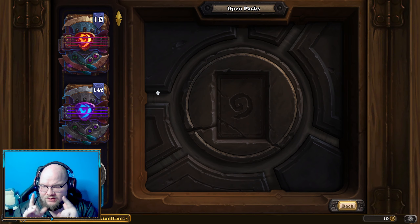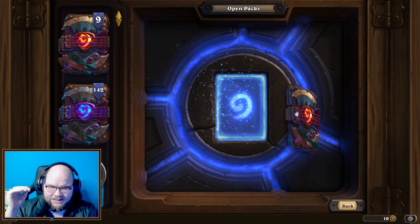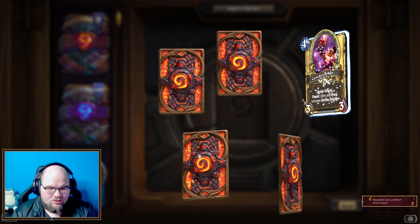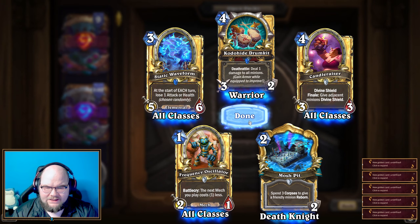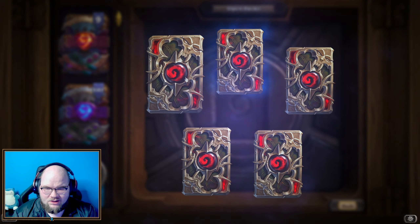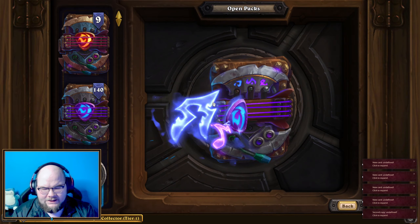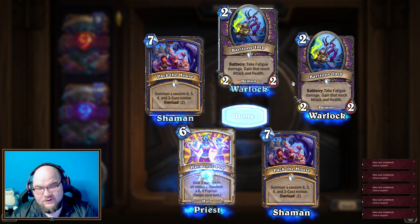We're going to start with these three packs from the last expansion to get those out of the way. The typical legendary rate is about one in 20, and with a new pack you get one in the first 10 just to get you going. With the golden packs and about 150 packs of the new expansion, I'm hoping we get about seven or eight legendaries.